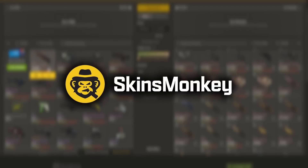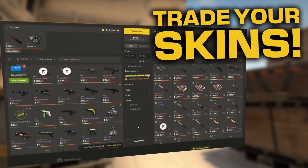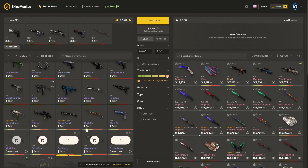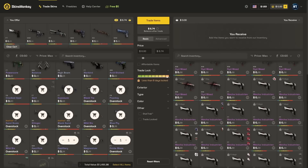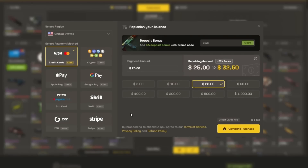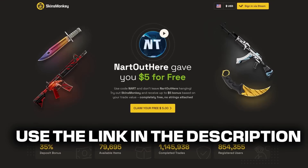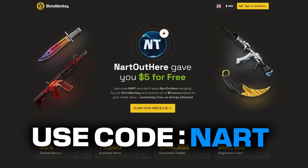This video is sponsored by Skins Monkey, a trading platform where you can instantly get new skins by trading in your old ones. Click on your item, see how much it's worth, then pick out new skins. You can trade up multiple skins for a better one. You can also buy CS:GO skins cheap with a 30% deposit bonus, and using code NART gets you an additional 5%. Use the link in the description and code NART for all the extra bonuses.